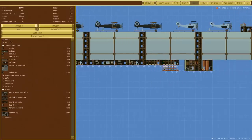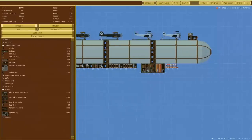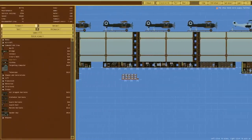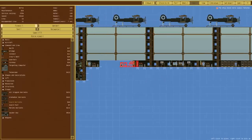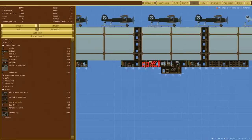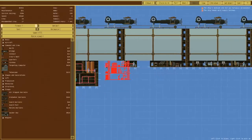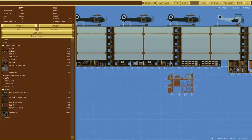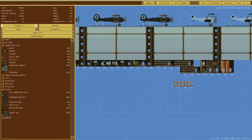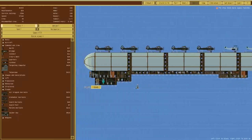Now we need some crew quarters. Crew 24 recommended, we've got 31, so we need a bit more. If I move this along it would fit in, but we can't move it. So we'll use that one, yes it has — okay, so maybe that for now. Right, there we go, that's in.